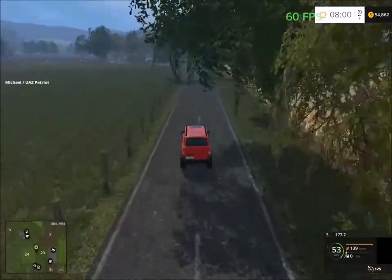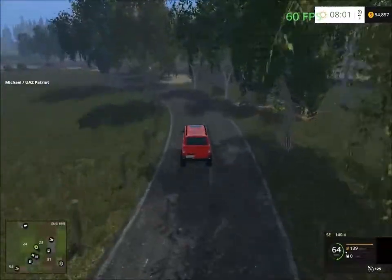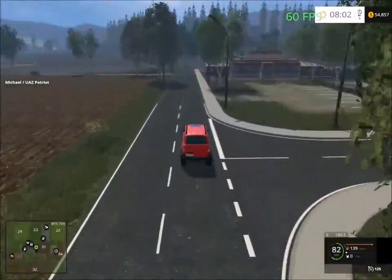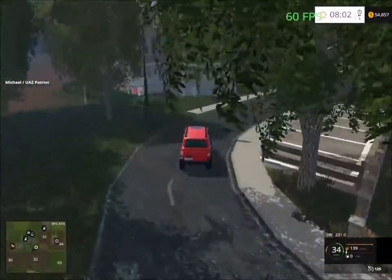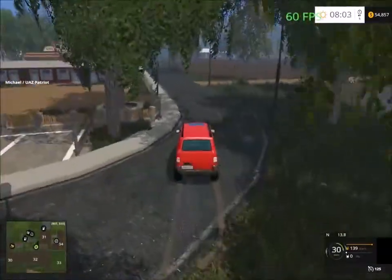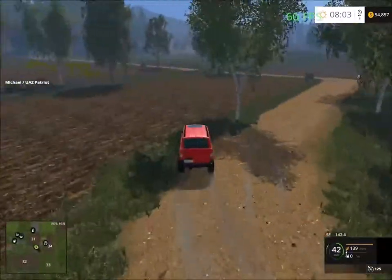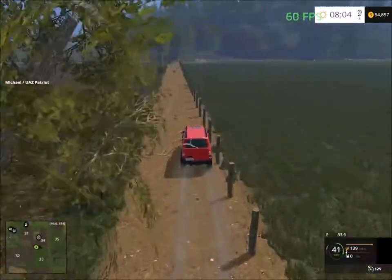Down the next road and straight ahead. Oops, wrong direction. It's a little difficult - you have to make your way around the whole map just to get to the main farmyard, but this looks like a shortcut. I'll just cut across the field here - it'll take you back to the farm.